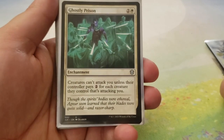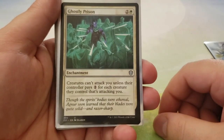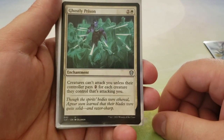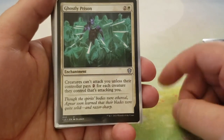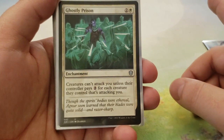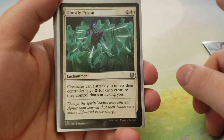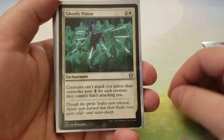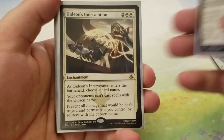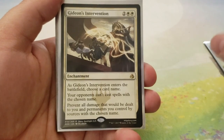Next up we have Ghostly Prison for two and two white — creatures can't attack you unless their controller pays two for each creature attacking you. Again, the biggest downside to this deck is aggro decks. Aggro decks kind of just school this deck, so anything you can do to stop aggro decks from destroying you, you should have.